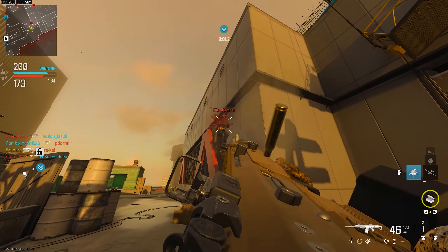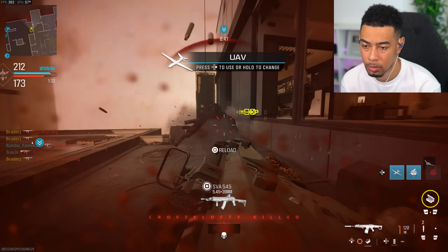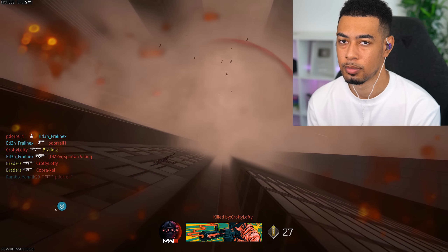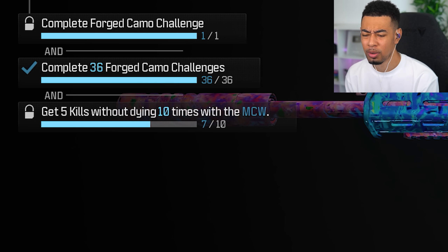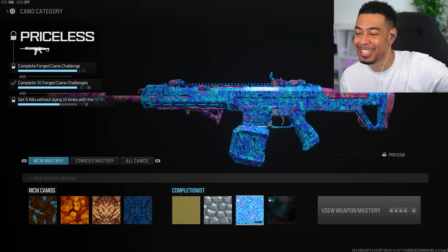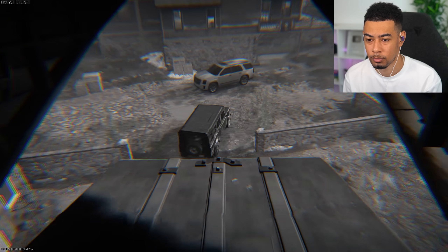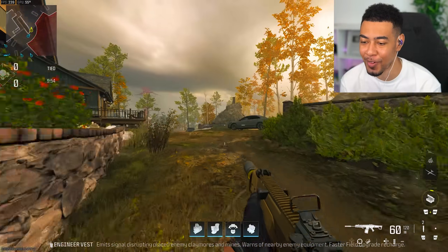I tried to slide cancel and dolphin dived off of the map. Let me see the progress — oh, I got the challenge completely wrong. I have to get five kills without dying. Why did I think it was tac stance? Damn. Okay, this should be the game where we get priceless.